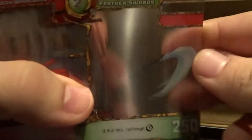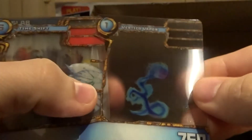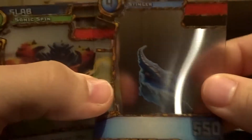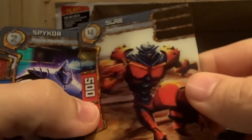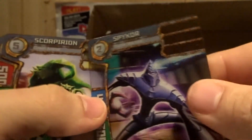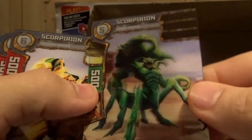Energy Whip, Feather Sword — oh, that's cool — Screech Whirlwind, Vertigo Vapor, Time Shift, Stinger, Sonic Spin. Now I guess we're into creatures. We got Stab, Spy Core, Scorpion.